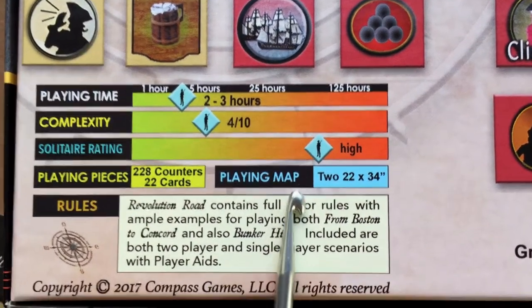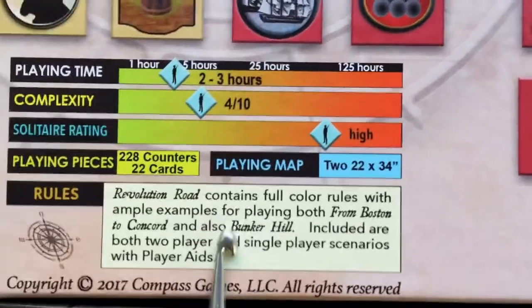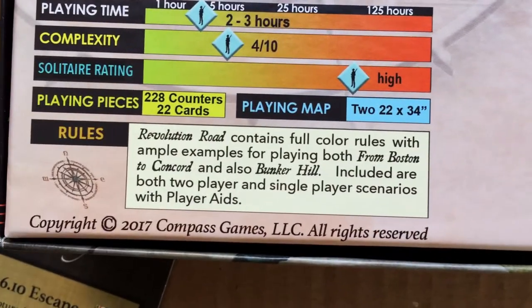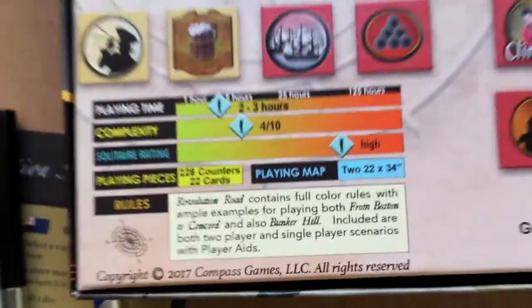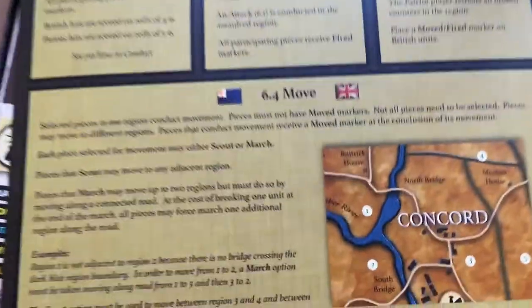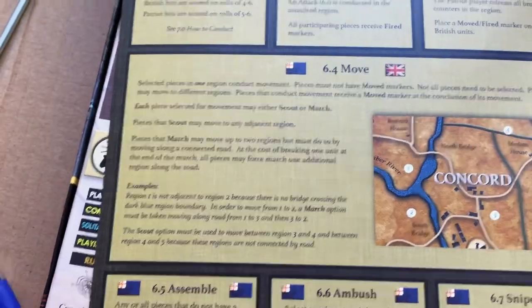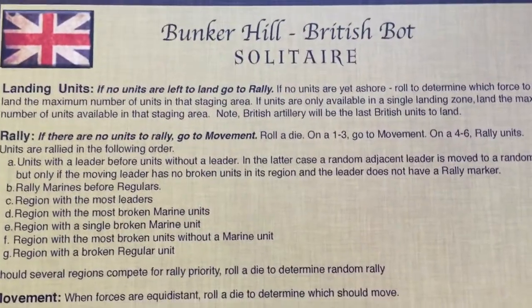The components include full-color rules and playing pieces for both games. There are a lot of player aids and they're great — very useful. Here is the Boston to Concord action summary, and there are many actions you can take in the game, all pretty well illustrated on this card with the relevant rules portions, so you don't have to go back and refer to the details of the rules very often.